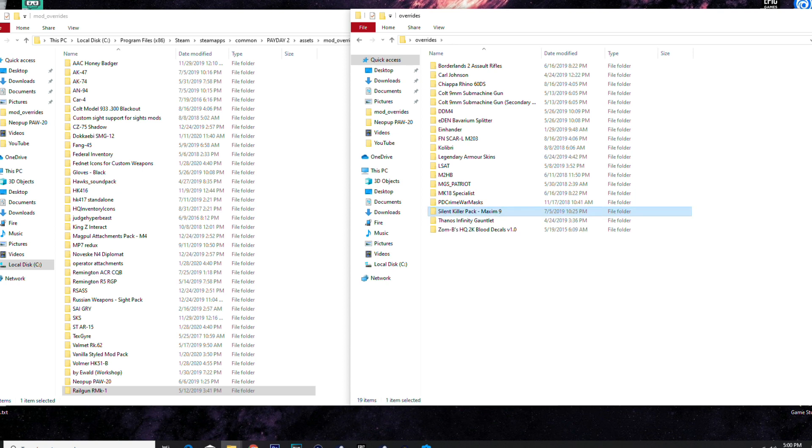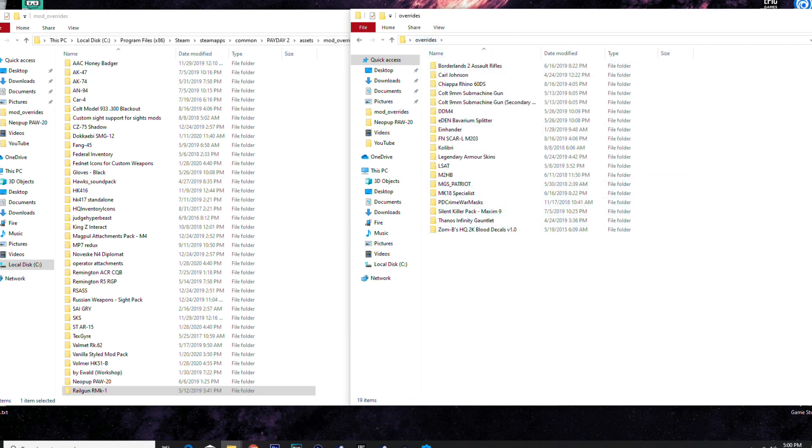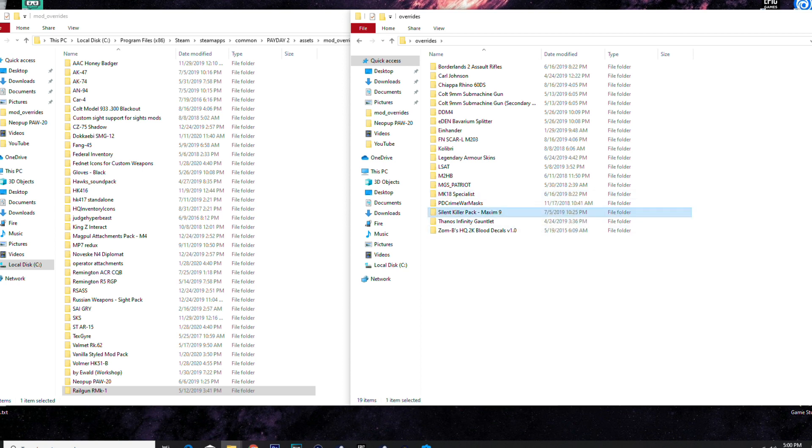Silent killer pack — Maxim 9, which is a pistol with an integrated suppressor. I've seen it in YouTube videos; Demolition Ranch had a video on it. Fun pistol with a built-in suppressor. Thanos Infinity Gauntlet — a melee weapon where when you snap it, it randomly kills 50% of the map. I was gonna make a video on it but it kept killing me too, which was annoying.